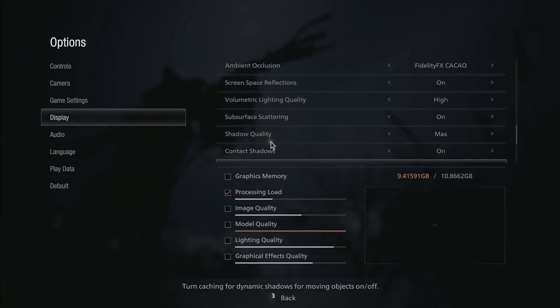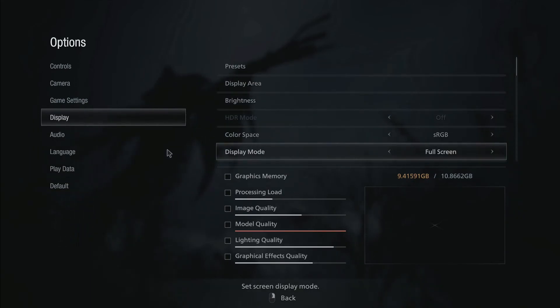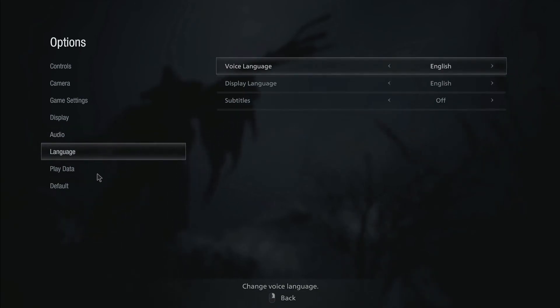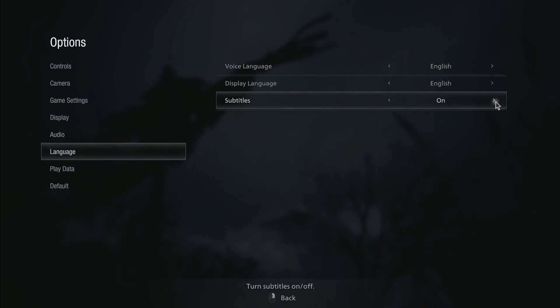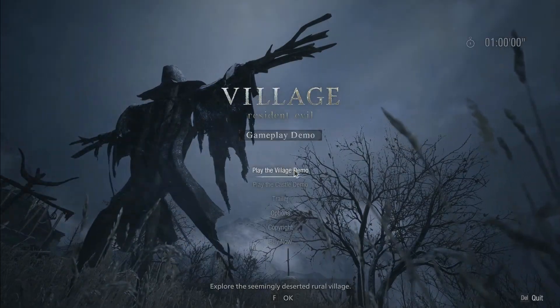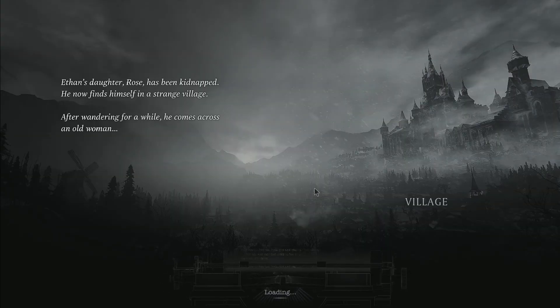This is going to be the most crucial demo because I didn't finish the village demo on the PS4, so I need to do that right now. I have the advantage of freezing the timer because there are trainers for the PC version. I've got the frozen timer on and the added money cheat so I can buy stuff in the Duke store, which is basically the merchant of this game.